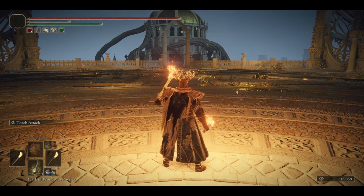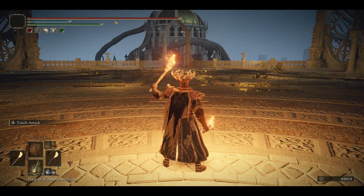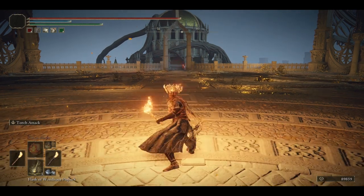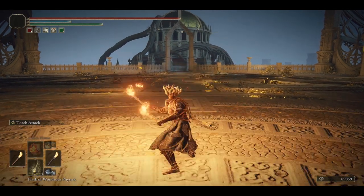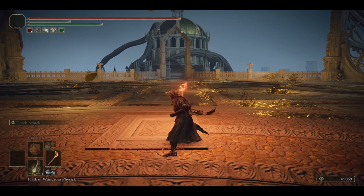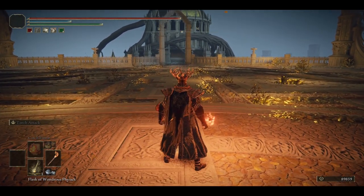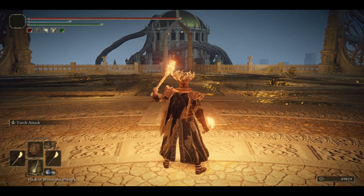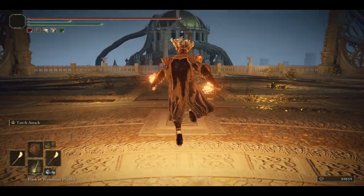Whether it is light attacks, heavy attacks, running attacks, rolling attacks, or jumping attacks, they're all the same. I do want to point something out though. The torch's heavy attack and running heavy attack both stab forward, so you might think this is a piercing attack that could potentially do counter hit damage. But no, all of the torch's moveset does strike damage. I guess torches just aren't pointy enough.